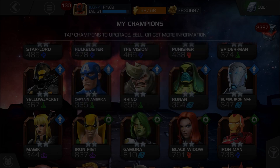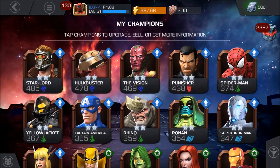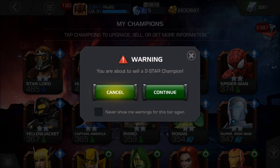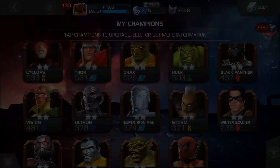So at level 10 you get 30 3-star hero shards from selling the 2-star Magic — interesting, 21 to 30, a linear progression. Now let's take a look at 2-star Punisher — you won't get any shards because he cannot be liquidated to shards. He's a rebel at heart.